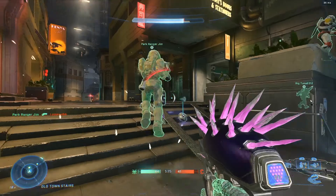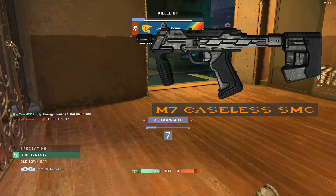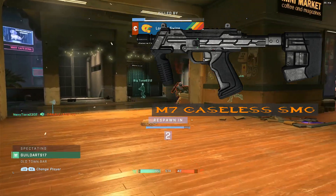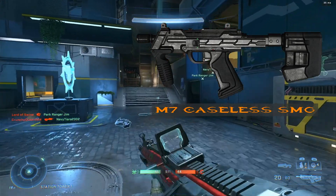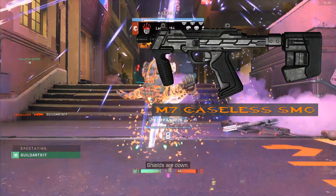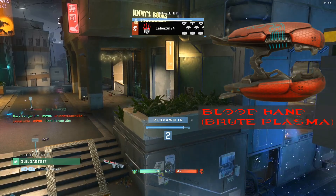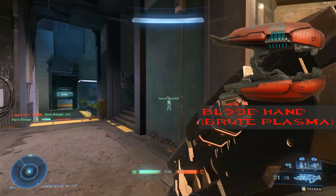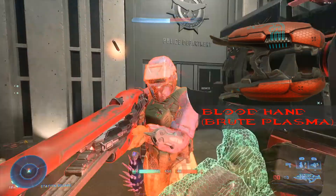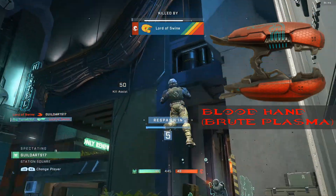Now on to the SMGs of Halo Infinite. First is the return of the M7 Caseless SMG, using the Halo 2 Anniversary campaign model — my favorite design of it. It'll act similar to the SMG from Halo 5, since I don't think we're going to get dual wielding returning. The next weapon is the Blood Hand, which is used by the Banished and mainly Brutes — hence the name Brute Plasma Rifle — but it's now known as the Blood Hand. It will be firing in a burst similar to the Pulse Carbine, but it doesn't track and it's a close range weapon.